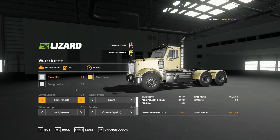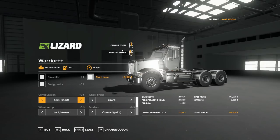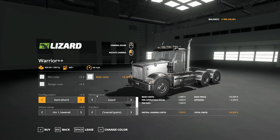Here you have the Warrior Plus Plus. $142,000 is your base price. Color options — quite a few options here for rim, your design, and your main. Each one has several different extra options that most mods don't have, from your metallics to your matte to satins, and then the standard Lizard colorings down below.